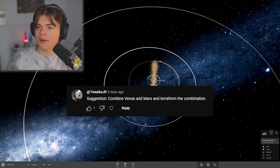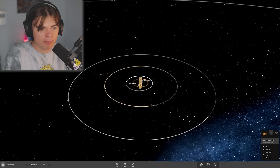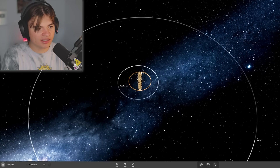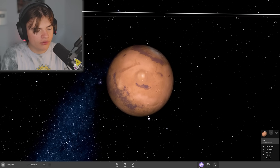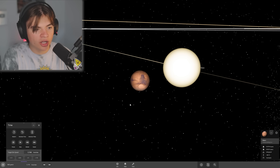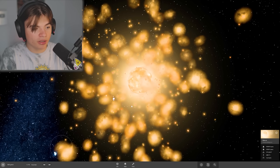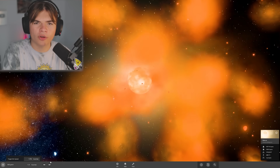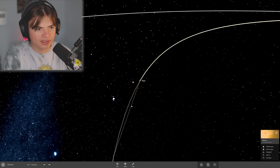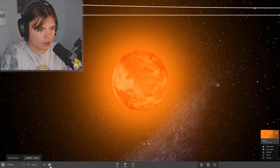Our next suggestion: combine Venus and Mars and terraform the combination. Venus is here and Mars is here. We'll delete Venus from its position, go to Mars, throw Venus at it, and make sure whatever's left is still orbiting. Not good things are about to happen to Mars. Venus just completely absorbs Mars because Venus is over three times the size of Mars. We'll speed up time and see how Venus looks after. Venus is in orbit — we can terraform it now. Let's wait for it to cool down first.